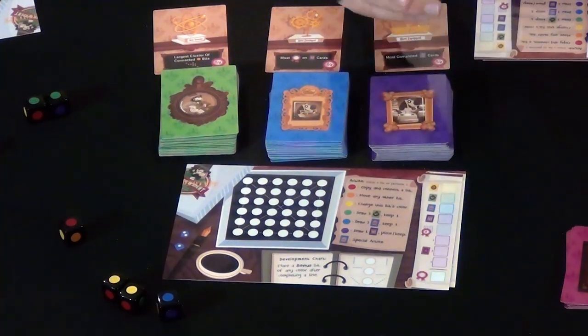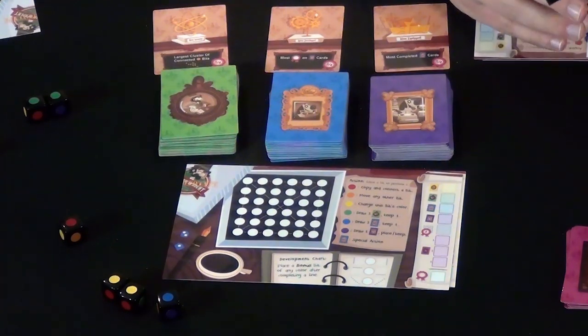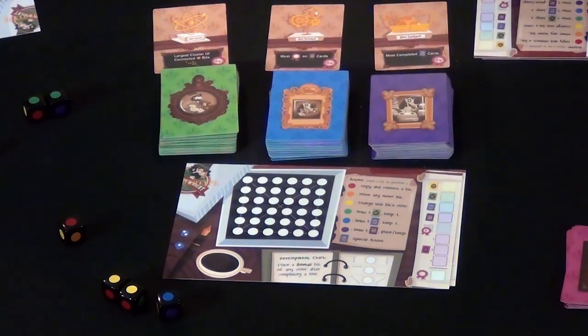There's a handy chart that explains what all the actions are. Red lets you copy things, orange lets you move things, but the really interesting ones are green, purple, and blue, because they let you draw from these decks — and those are where you'll get a lot of your drive for how you should be placing your colors.